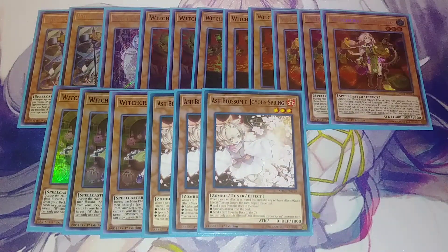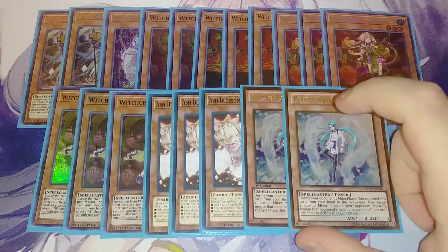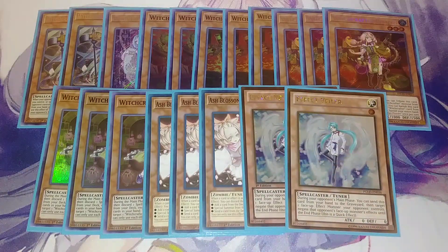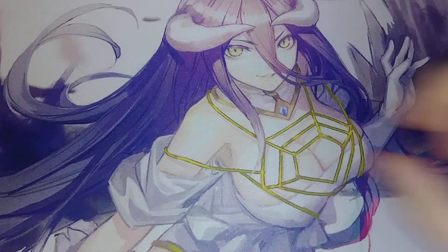Three copies of Ash Blossom, just to be able to stop your opponent from doing things. And two copies of Effect Veiler, because Effect Veiler is a good budget option instead of Infinite Impermanence. That's it for the monsters — let's get into the spells. Kind of like Spellbooks, this deck is going to be playing a lot of spells.